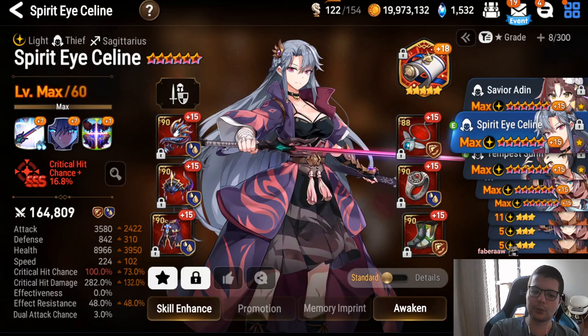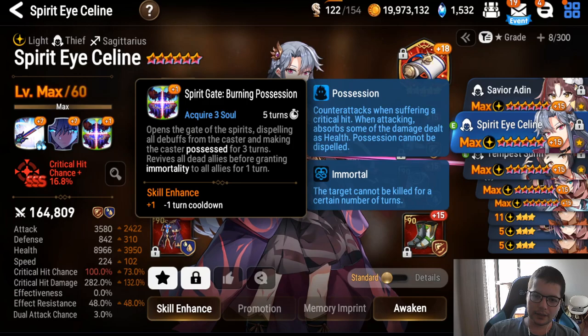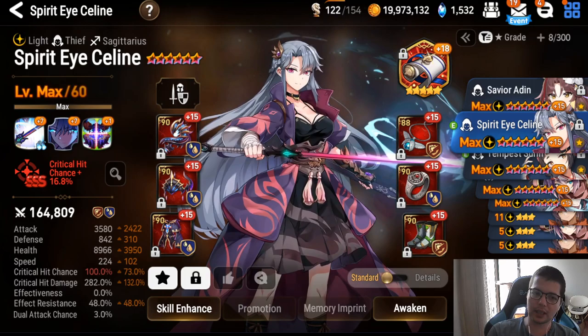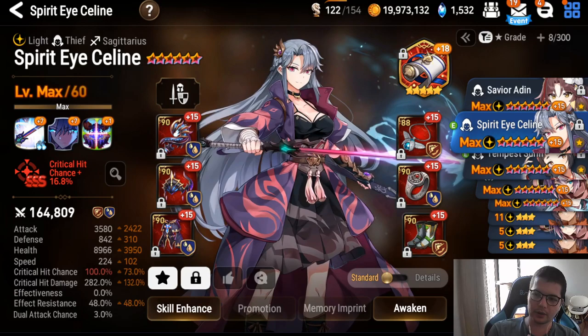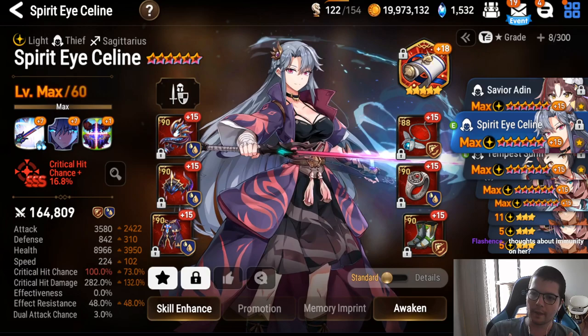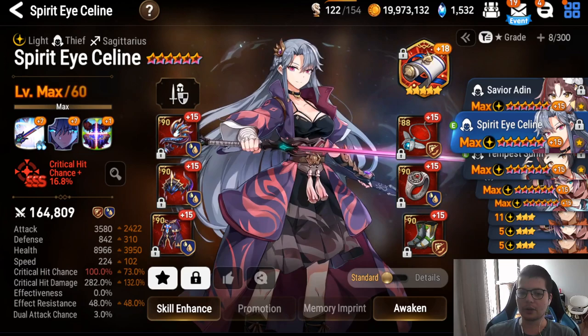If the buff brings her lifesteal to at least 30% or more, speed set will be best — you'll heal enough without lifesteal set. If you can build her on speed set after the buff, go at least 250 speed. There's no reason to go slower; she'll do enough damage anyway.